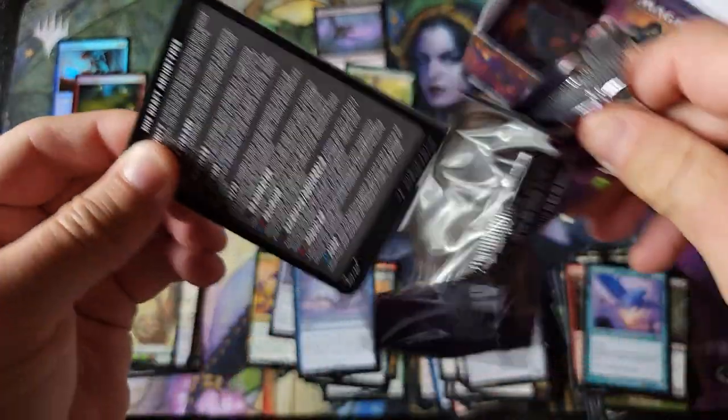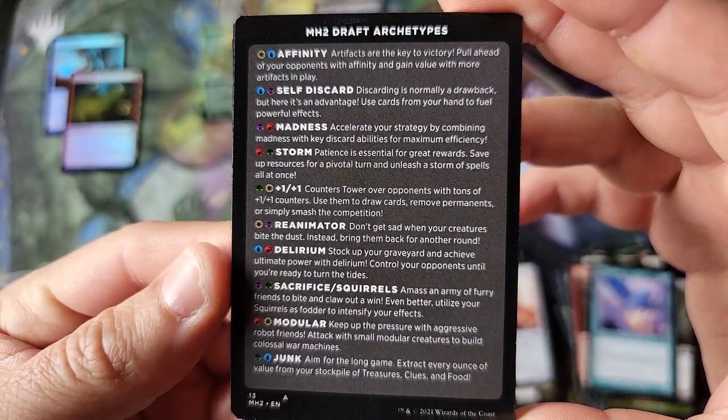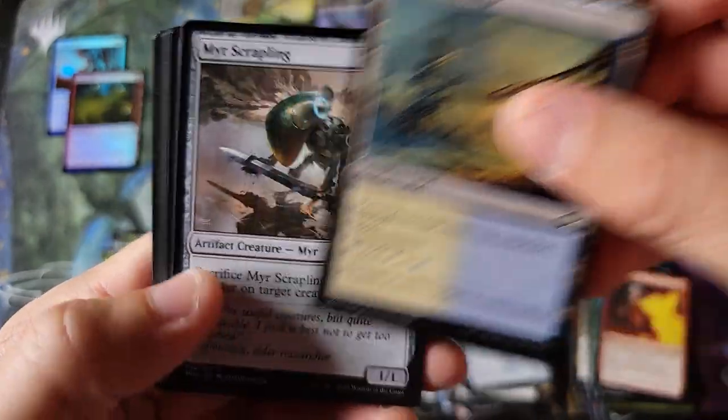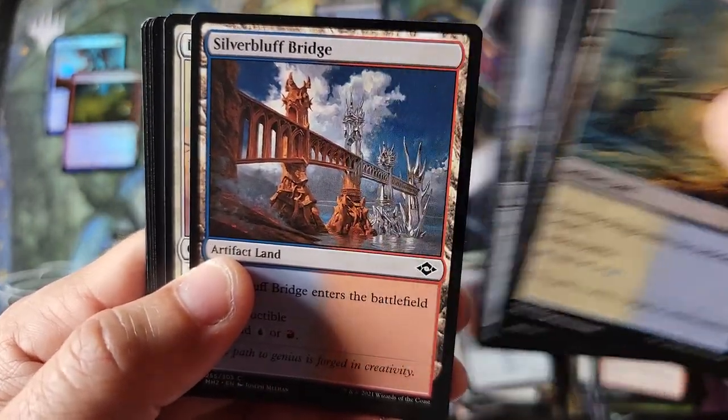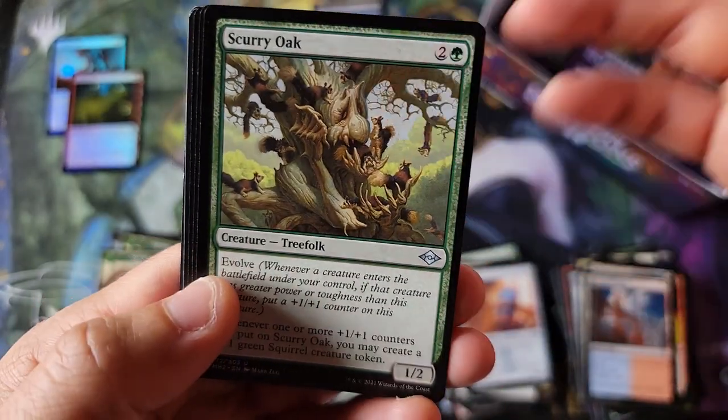Interesting — there's definitely something to these slots. There's draft archetypes in the back — interesting. The cards look great though, look how beautiful that Bridge looks, oh my goodness, they look fantastic. I love the squirrel action.